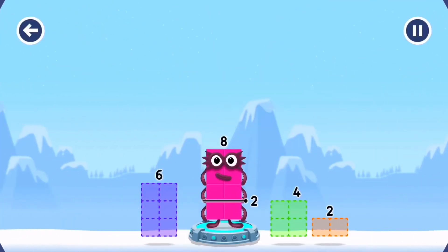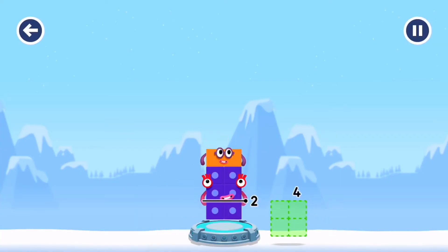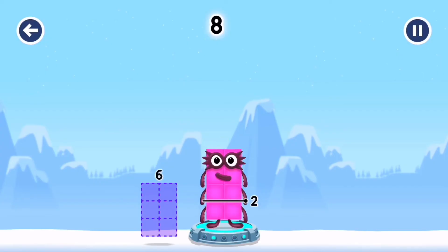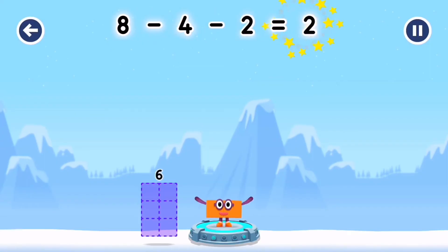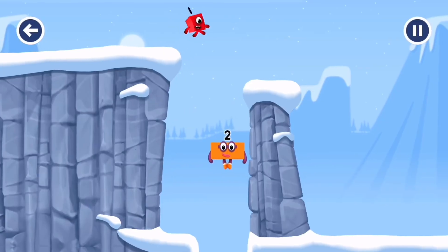Eight — number blocks — away from eight to leave two. Two. Six. Have another go. Four. Two. That's right! Eight minus four minus two equals two. Yes!